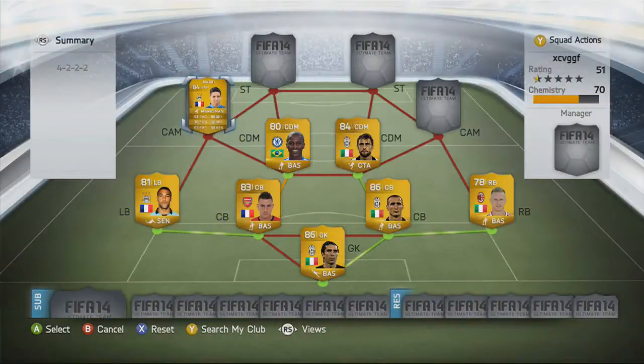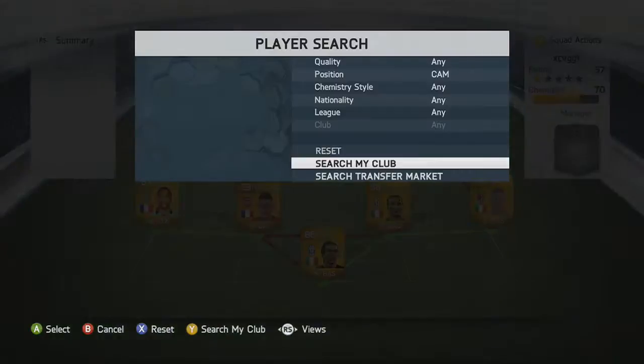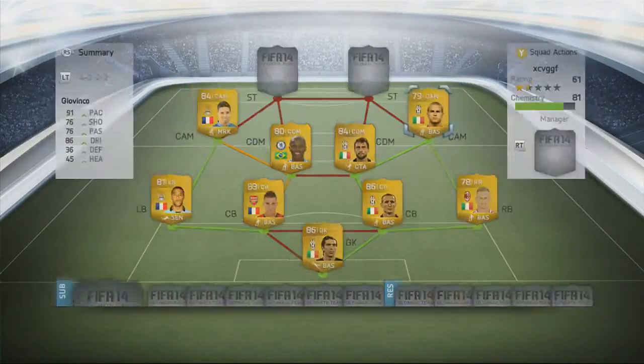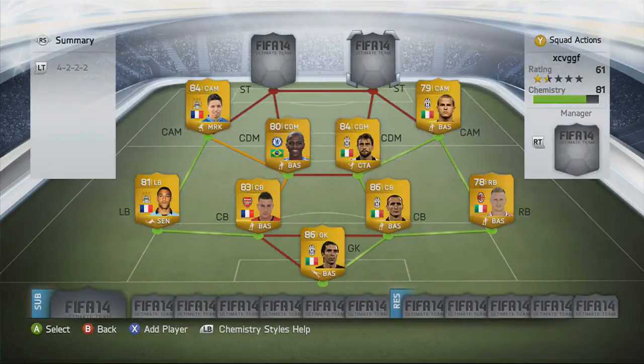Moving into the first CAM, we're going to use Samir Nasri. It's so easy to get past players with Nasri, especially with his four star skills, and he's got a very good shot on him as well - he's good at finesse shots. Into the second CAM position we're going to go with Jovinko, who has 91 pace. He is very very small and does get knocked off the ball easily, but he's got good pace, good dribbling, an alright shot, and he's not overly expensive.